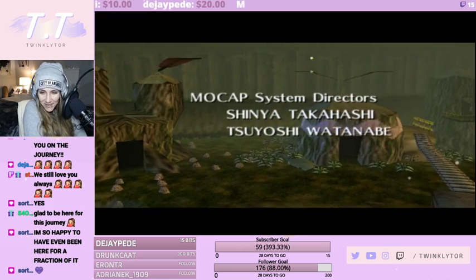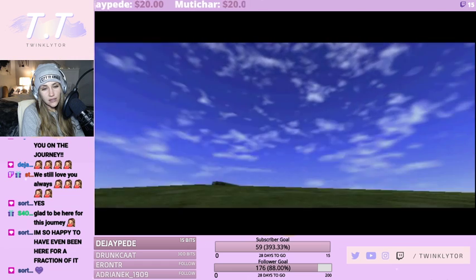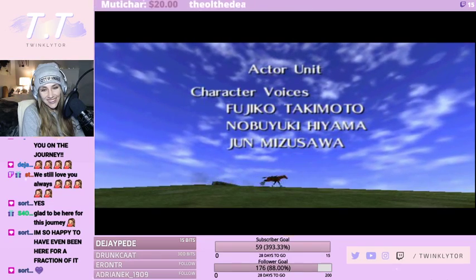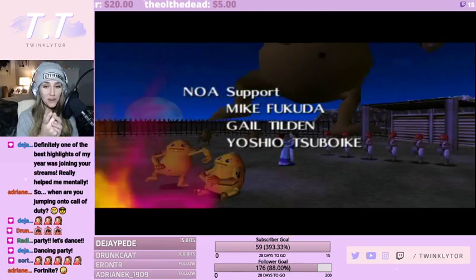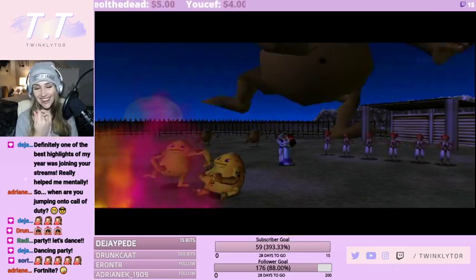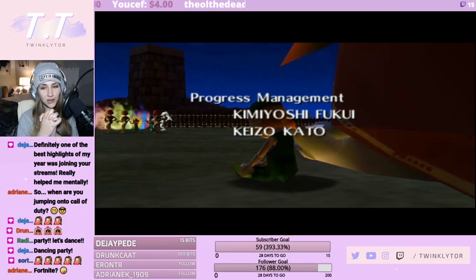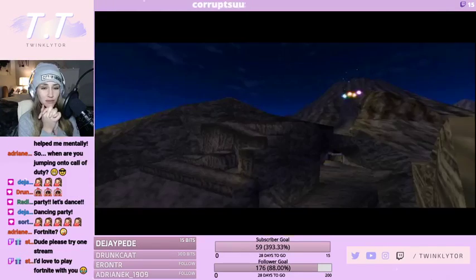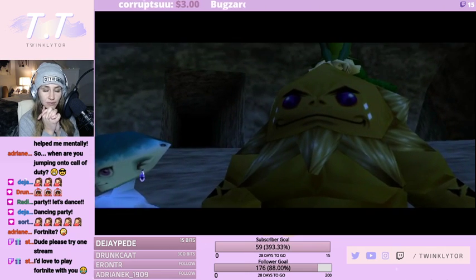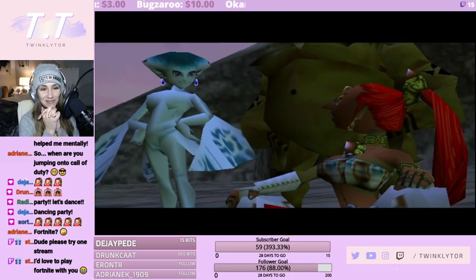Thank you, it was so much fun — we'll do so many games on this channel! Kokiri Forest! Epona and the Biggoron Sword over there. Guys, I did it! The sages — the theories that they all die protecting their temple, so they're all just kind of like spirits. I'm so sad, I love them all.